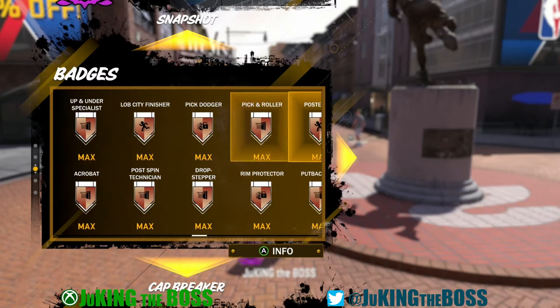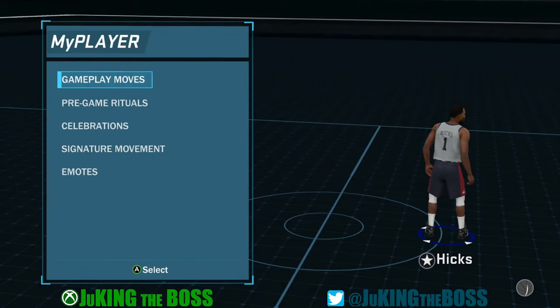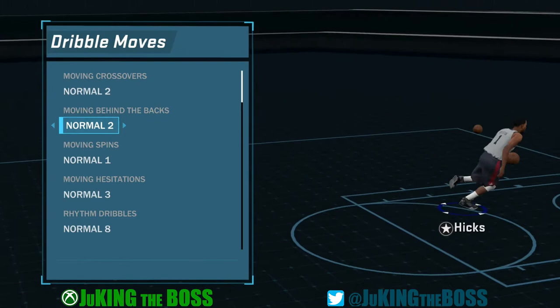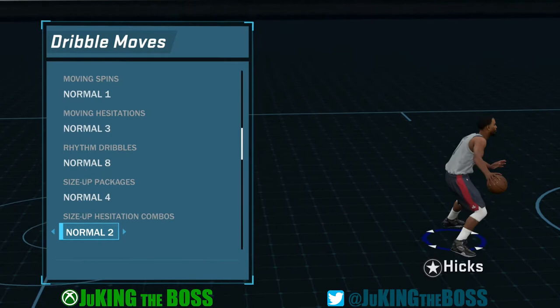I've got nothing but simple dribbling moves — they're all simple. I'm going to show you those real quick and then we're going to jump directly into the jump shot creator. You can see I go to the park with normal dribble moves, and I catch ankles, catch bodies, and have a lot of fun doing it. You can still catch bodies with these normal, subpar dribble moves.